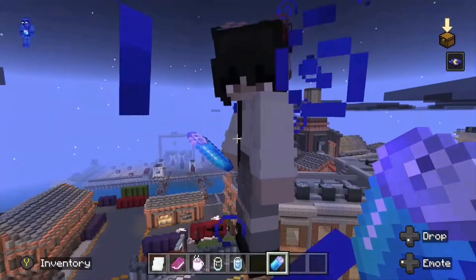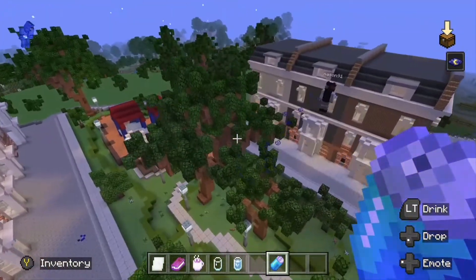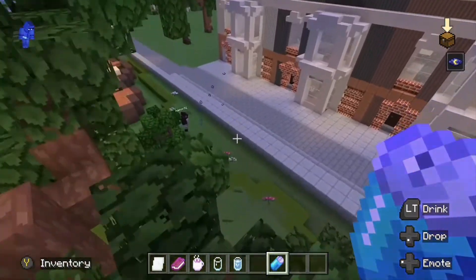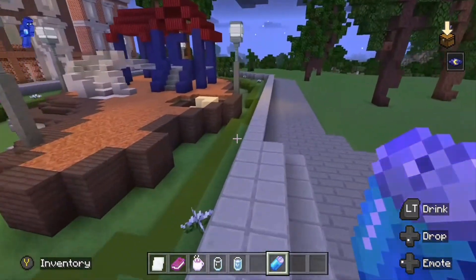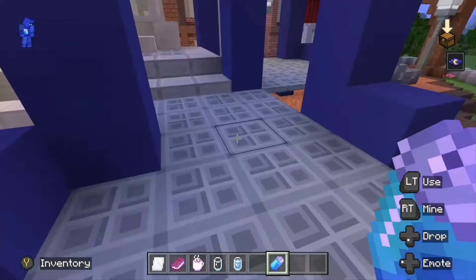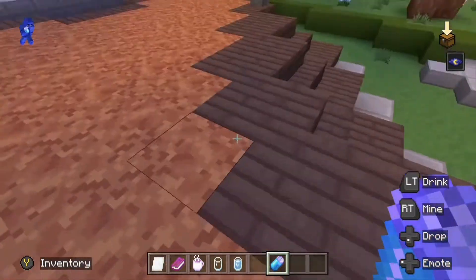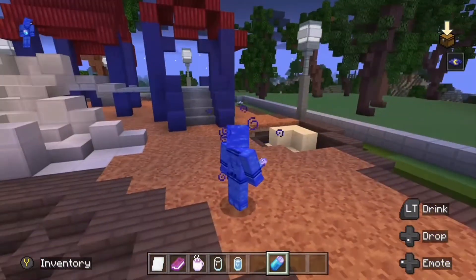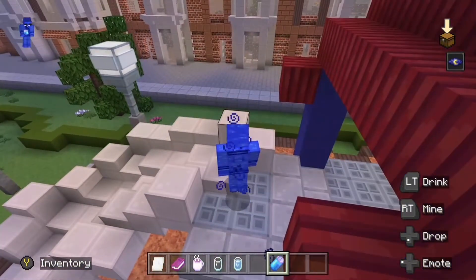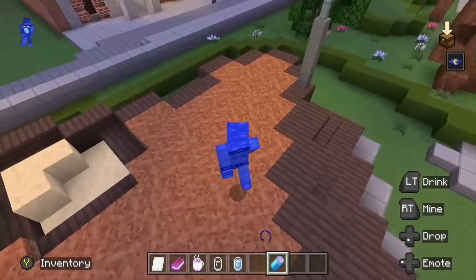Oh, he's here again - hello again! Is that a kid's play area? Yay - kiddie play area! I'm going to be a child again. I'm going down the slide - wee! I'm a child! Wee, that was fun.